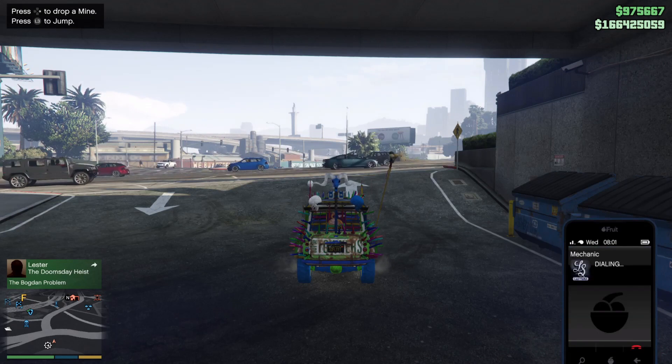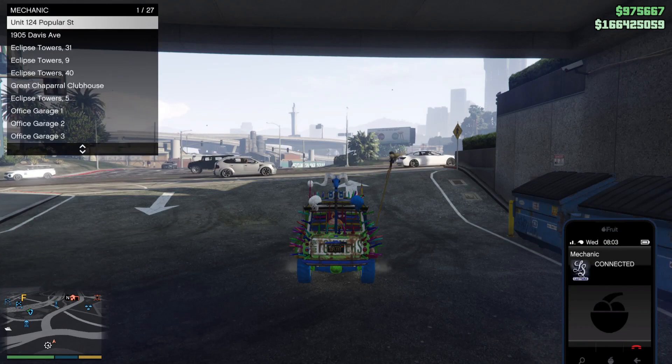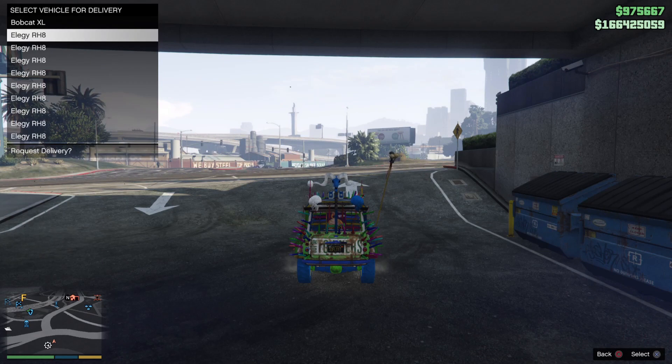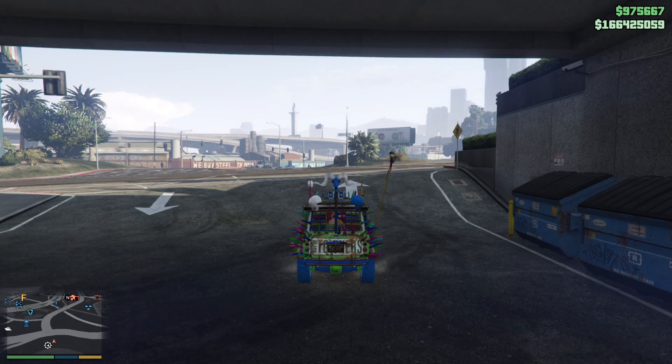Once outside, bring up your mechanic. Call up your mechanic and have them deliver a vehicle from the garage where you have all those free vehicles stored. I'm going to select a Logrh8. Now sit and wait until your mechanic calls you — he's going to notify you that he cannot deliver your vehicle.